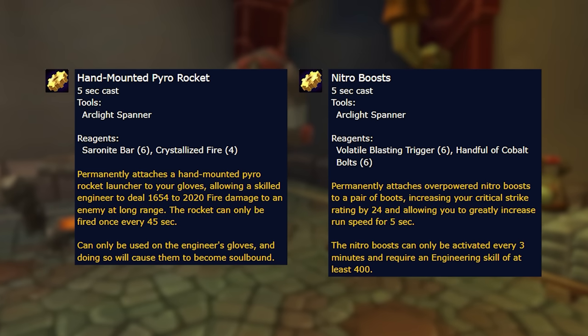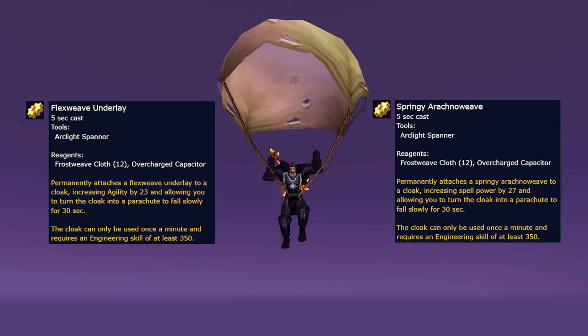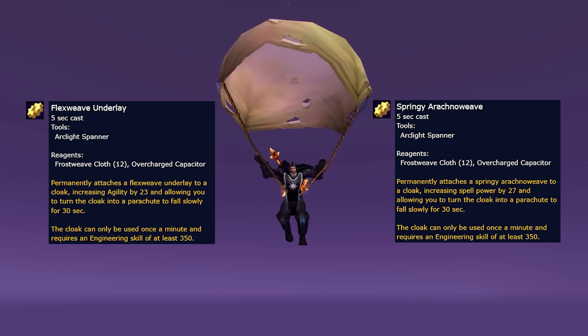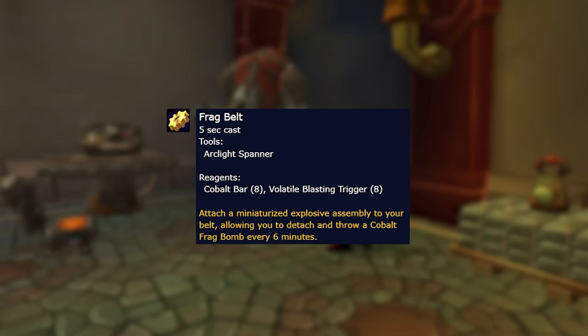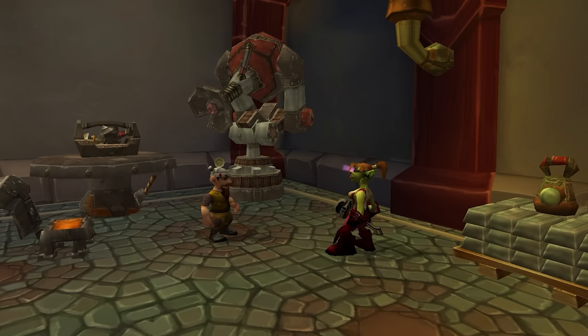Very rarely you'll get shot up into the air, but don't worry — a parachute will save you from dying. Nitro boots also comes with a slight crit stat enchant. The parachute is also added as a cloak enchant in Wrath of the Lich King, and it will give you either agility or spell power. There's also a frag belt enchant which allows you to throw a bomb every six minutes without needing the item in your bag, and it stacks with the eternal belt buckle.